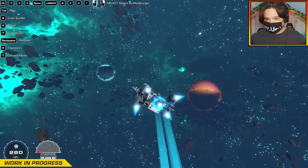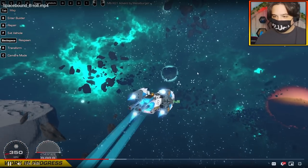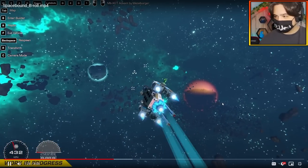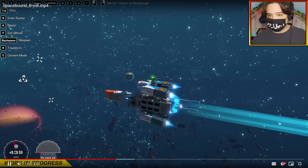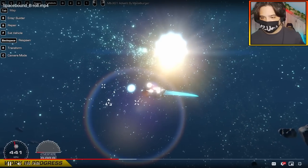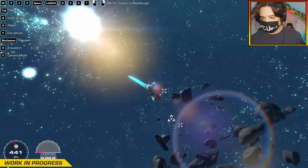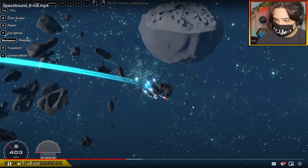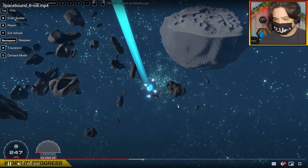Look at all the different planets you can go to. There's this one, this one, there's a red one, there's a yellow one over there. What I'm interested in the most is this new crosshair thing here. It looks way better.